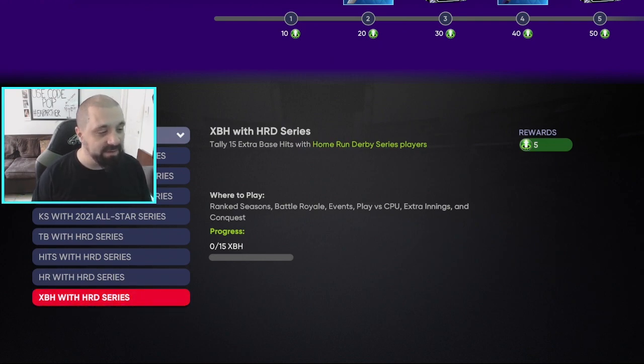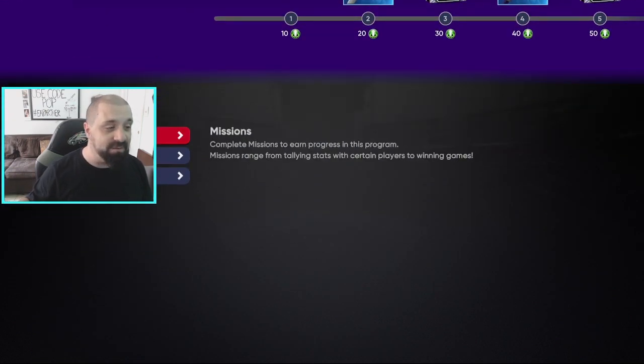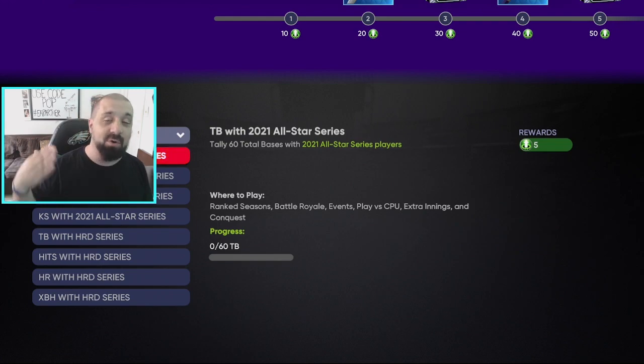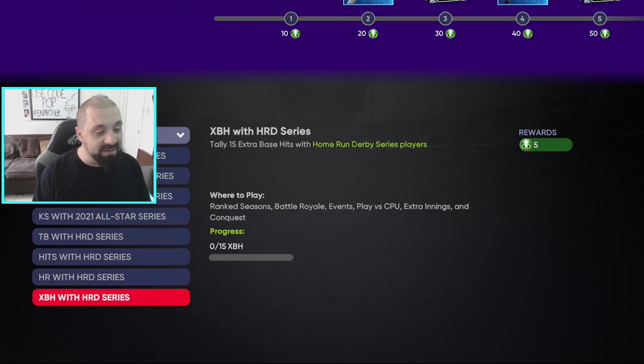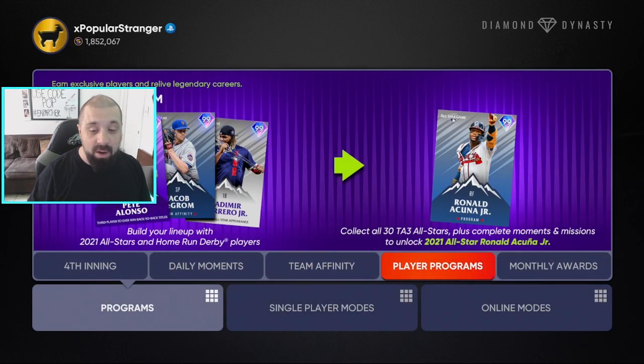To knock out these stat missions, your best options are: load into a nine-inning game against the Orioles or Pirates on rookie difficulty and just farm stats. If you're still grinding Team Affinity like I am, you can double-dip — knocking out these statistical missions while also completing plate attempts for divisions you haven't finished yet. I feel a little bad for people who already finished Team Affinity because they've already completed 60% of this, but people like me get to work toward multiple goals simultaneously.